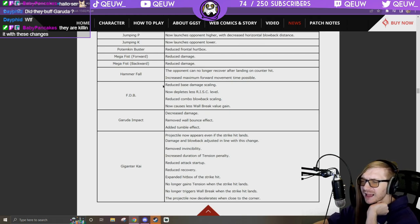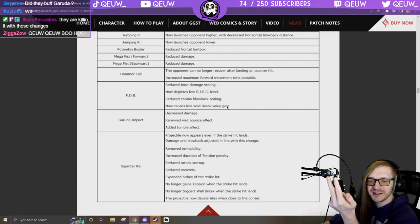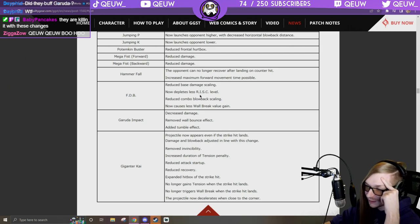FDB: reduce base damage scaling — they did that last patch and nerfed it twice and no one uses it. Depletes less risk level, reduce combo blowback scaling, causes less wall break value gain. I'm cool with nerfing FDB but there's only one combo you use flick with and it's in the corner at the end anyway. Maybe it's the counter hit flick combo — that's why they nerfed it again.